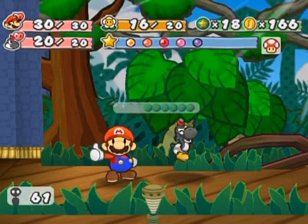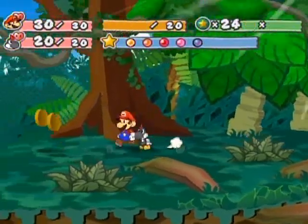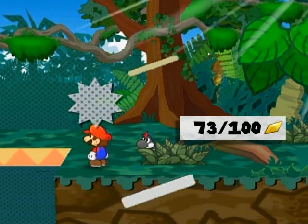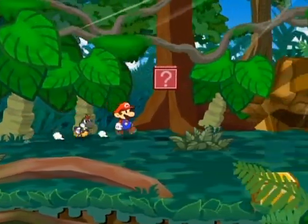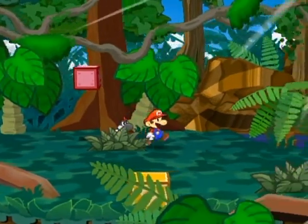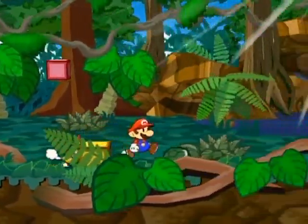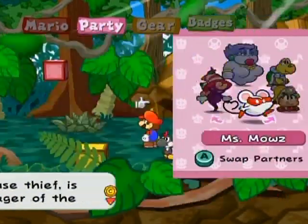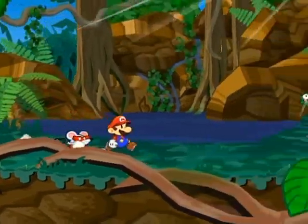The timing window for Yoshi's gulp is really really tiny. For the stylish move, eight experience points - that's a lot for just two green fuzzies. Am I that low level that I get that many experience points? Anyway, there's a star piece right there. There's also a head rattle badge you can use to confuse enemies with your hammer - pretty nice, it's a technical type of badge. And there's a courage shell, it's pretty hard to miss. I think I should have Miss Mouse out if I'm going to do treasure exploring because she has that ability.